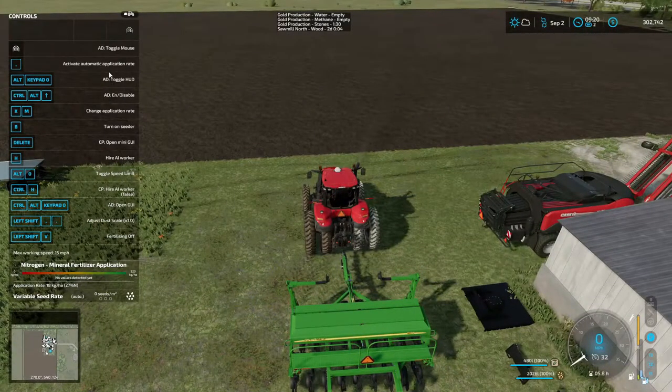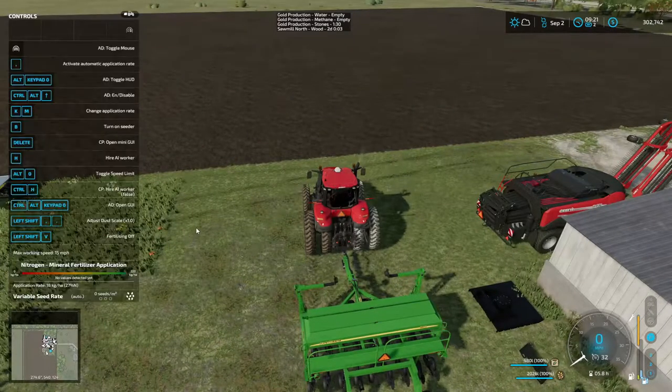Here is auto drive — I would change application rate. Turn on seeder. Open mini GUI. Hire worker. Speed limit. AI worker. I guess we can't hire AI. Adjust the scale. Fertilizing is off. There's nothing on here about the markers, so I can't use the markers on this thing.